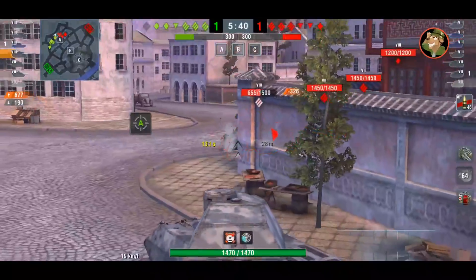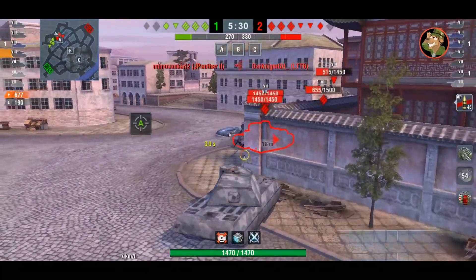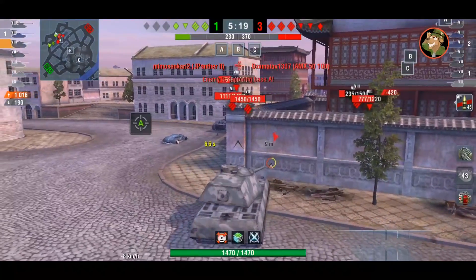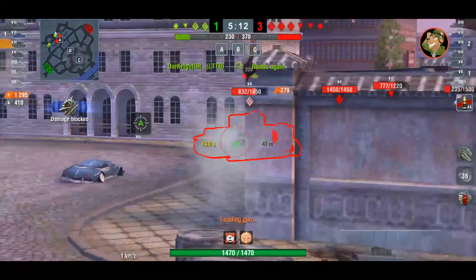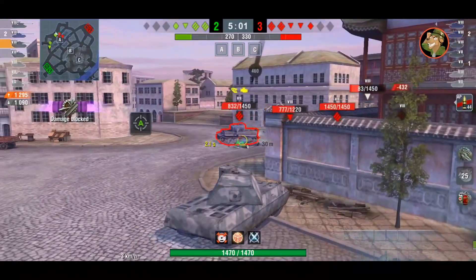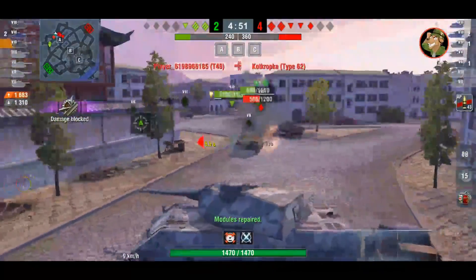I prefer the other gun more because of the alpha damage and DPM — this one is a bit low on alpha for the tanks you'll be facing. But as long as you can hold positions and wiggle — go away T-62, clear the flanks, you are in the completely wrong position — there's a Tiger P over there, a Tiger I, a Panzerjaeger I. The AMX 50 100 is cleared, which is good. Another shot bounces, and he bounces the Jagdpanzer II shot as well.